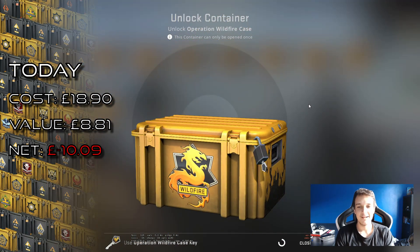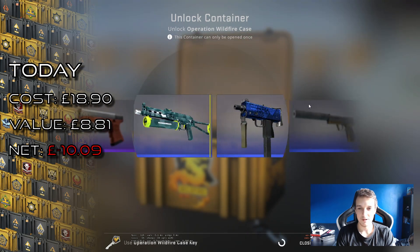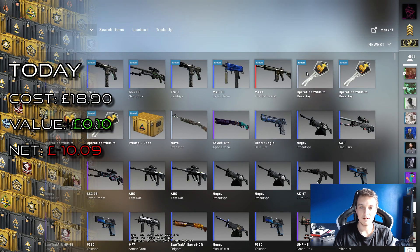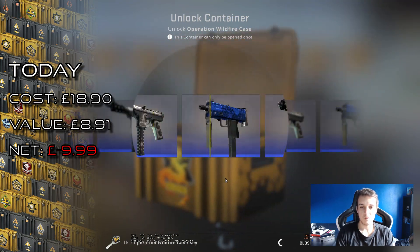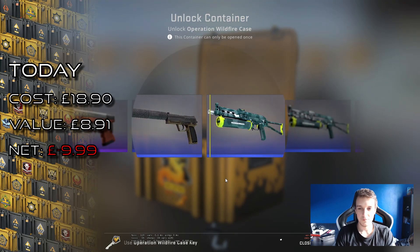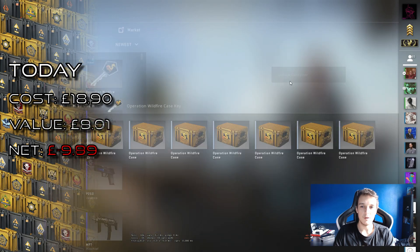Come on, give me another good drop today. Quite unlucky that we didn't get the AK-47 Fuel Injector — that would have been a really good skin as well. But yeah, the Battle Star is fine as well. Come on, another one — only three cases left, give me something good.